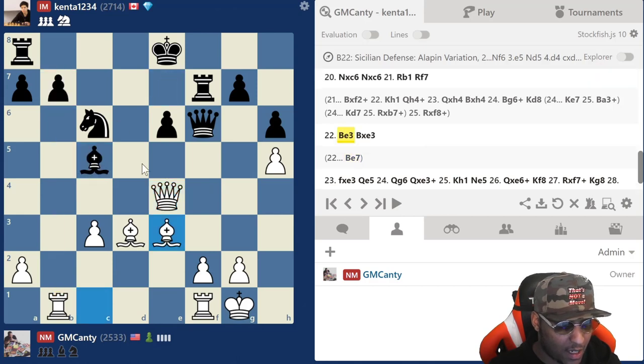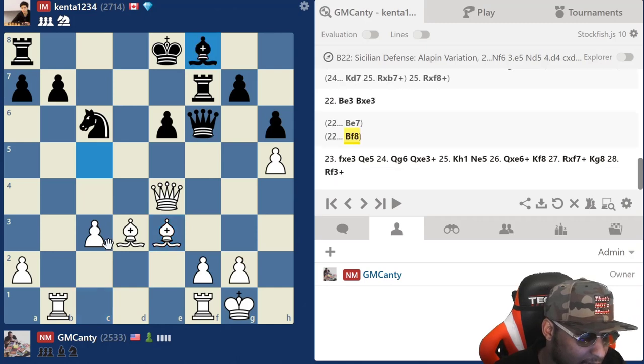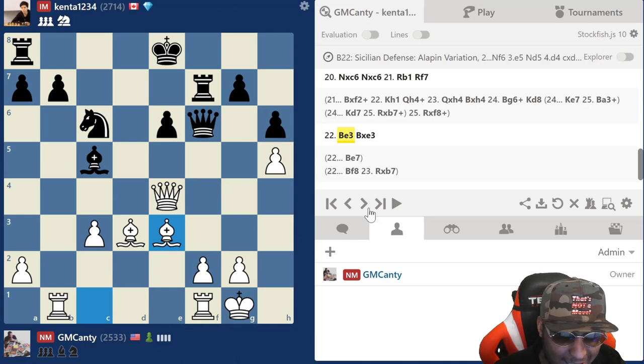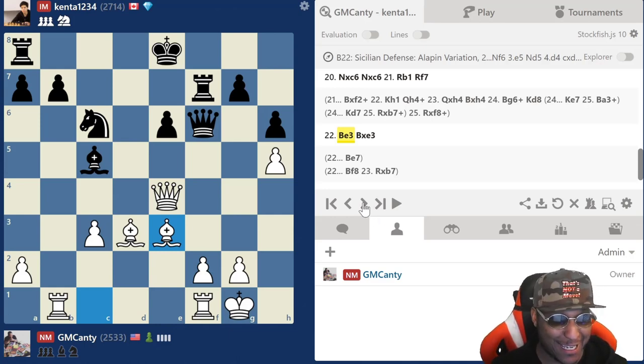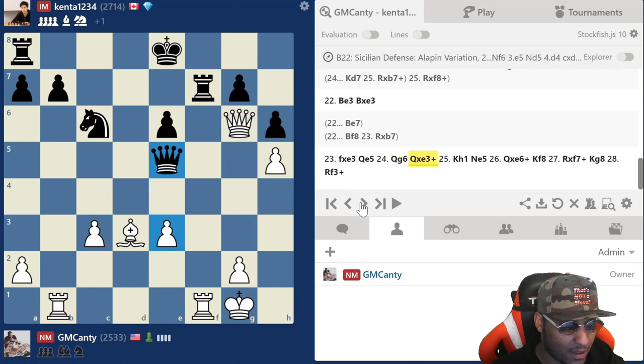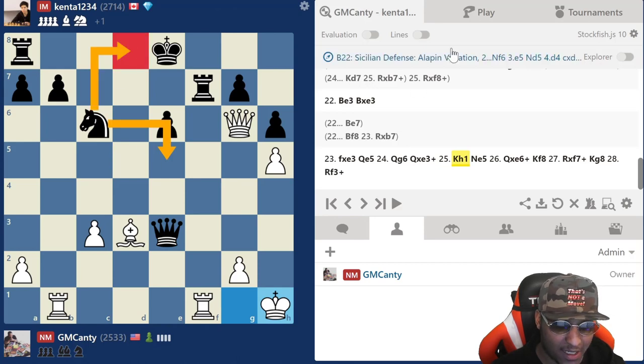Maybe bishop e7 — then I could take on b7. So bishop b3, bishop takes c3, f takes c3. He played queen e5, trying to trade off. I hit him with queen g6 — I honestly didn't know if there was anything better. He had knight d8 as an option, but let's see — knight d8 is even worse.